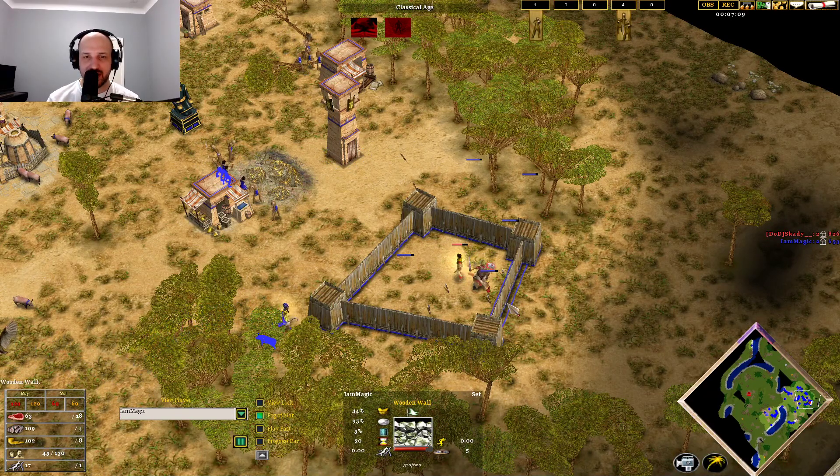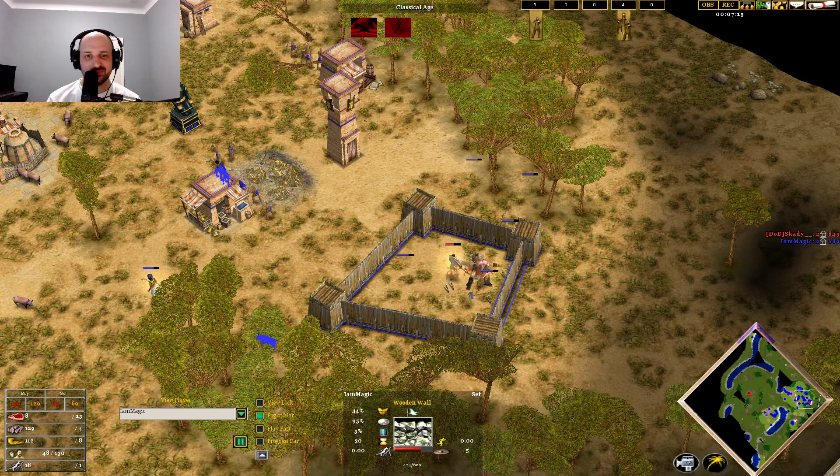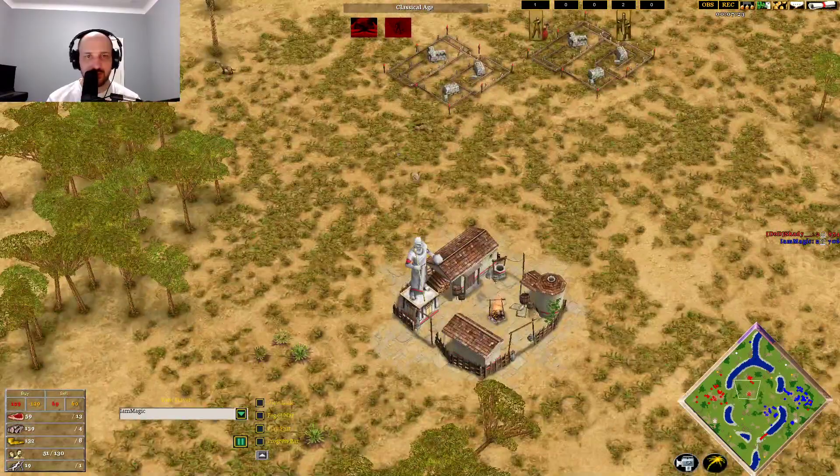Maybe he could have gotten out — a Fairy coming in to pick off the Minotaur, slowing the wall's death, and the Odysseus is slain afterwards. Nice play from Magic — they're going to be able to happily eat this hunt for a little bit.